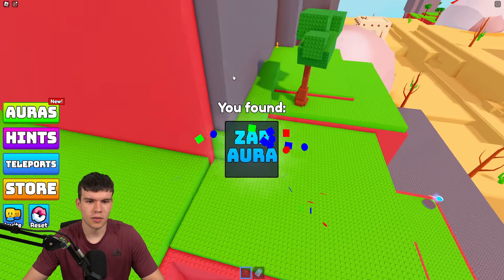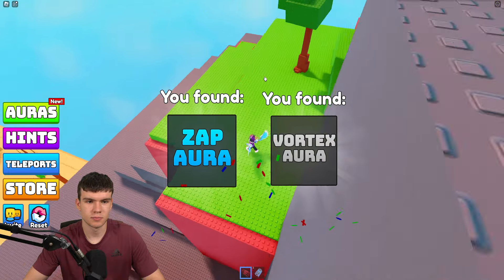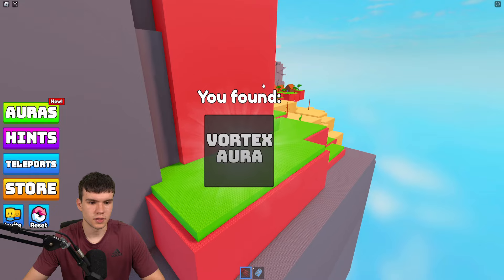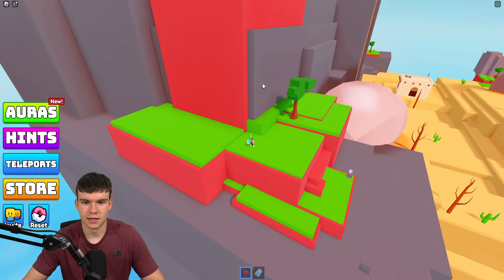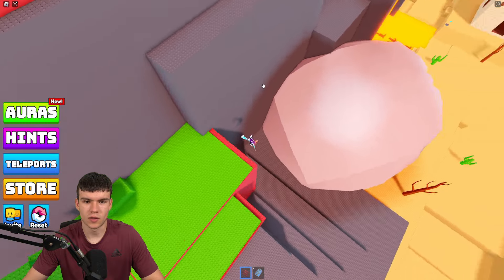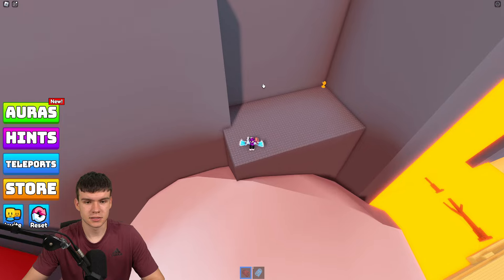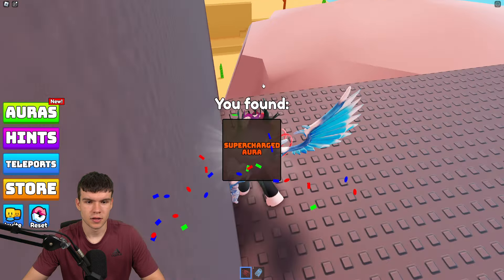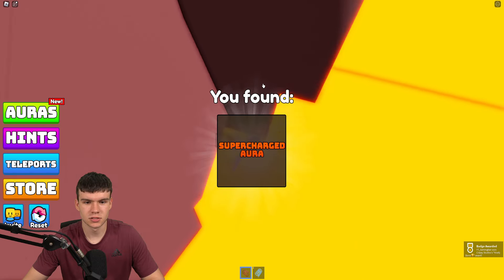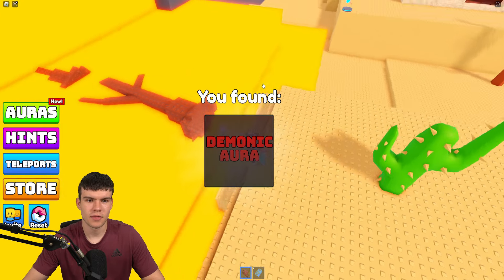Claim the zap aura, then this one over here — that puts us up to 39. I've just spotted another one I nearly missed: the supercharged aura. And there's another one hiding down there in the corner — the demonic aura. Claim that one up.